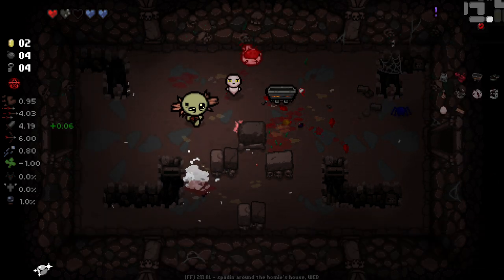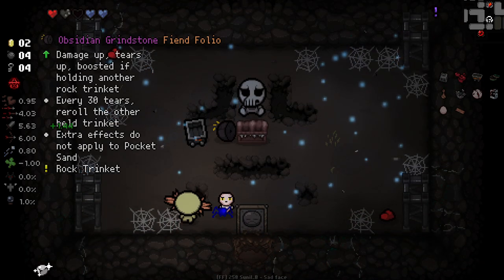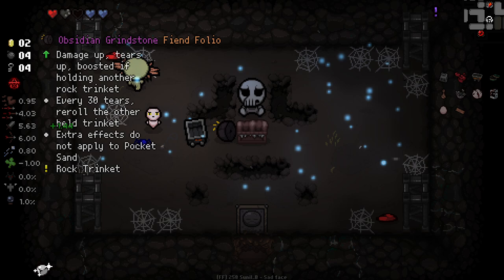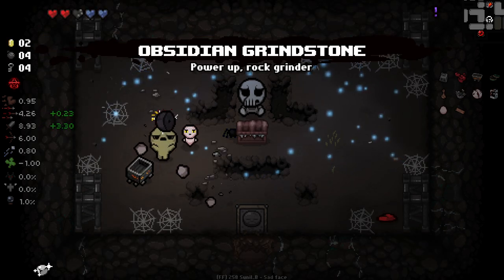Secret room maybe here. I know I'm trying lots of different areas for secret rooms, but they are very valuable because they always give us a trinket. And this one we get the Obsidian Grindstone — damage up, tier is up. Damage up is active while holding another rock trinket. Every 30 tiers it re-rolls the other held trinket. Extra effects do not apply to pocket sand. Intriguing.